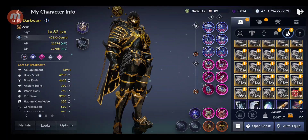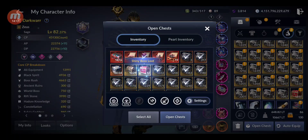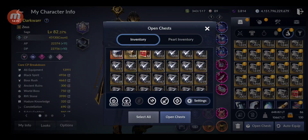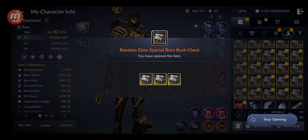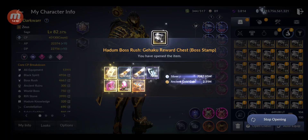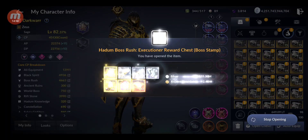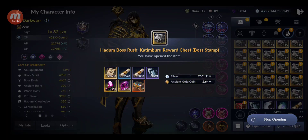Now opening all the Edana offering chests. Getting lots of ancient gold coins, light stones, glyphs, and knowledge from all the boss runs they gave rewards for. Wow, that's really nice — I'll skip forward through the opening.